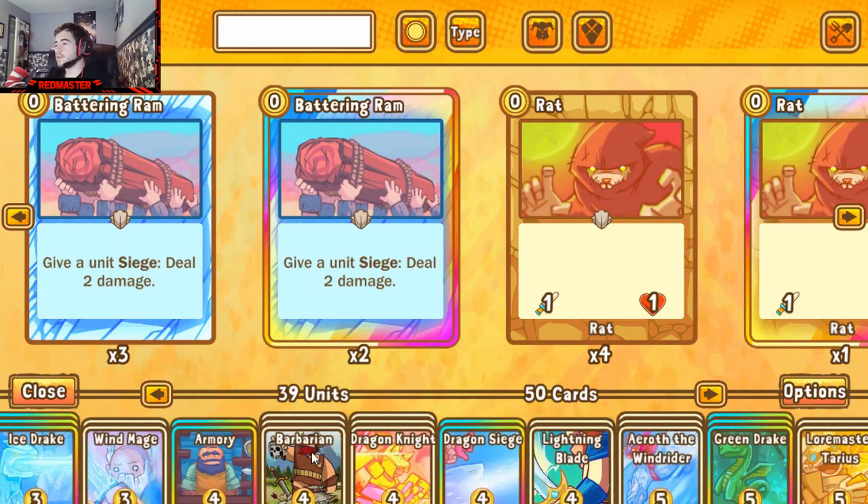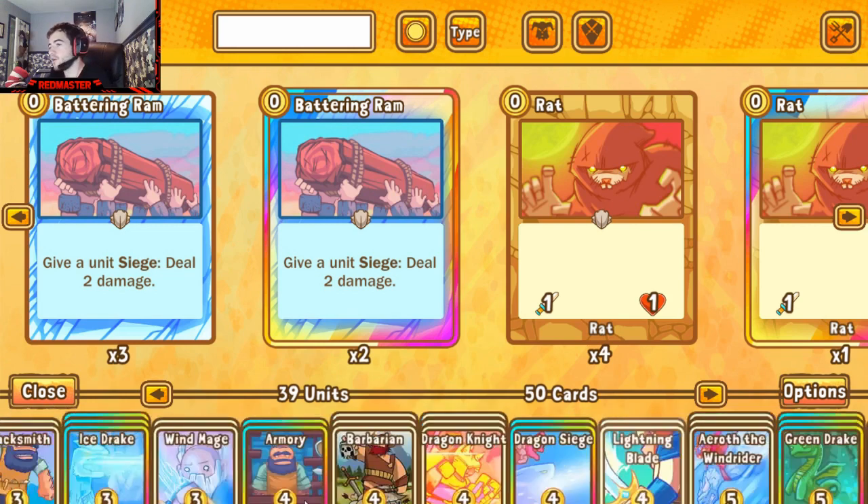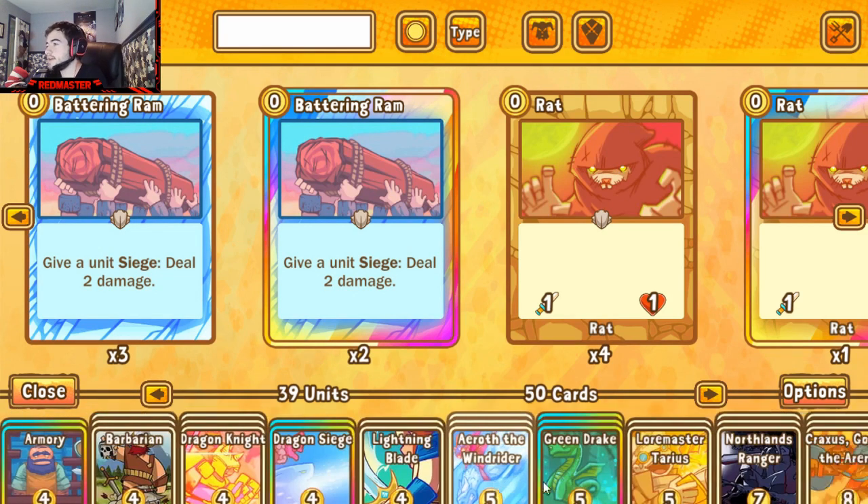Here is our deck list for the wind dragons. As you can see, tons of dragons everywhere. The foundation and backbone of this deck is your dragons: Yeneroth, Green Drake, Eroth, Faithful Drake, Ice Drake, Dragon Knight — all providing the dragon aspects. These are reinforced by Dragon Siege and Dragon Temple, two very good support cards for the dragon archetype.